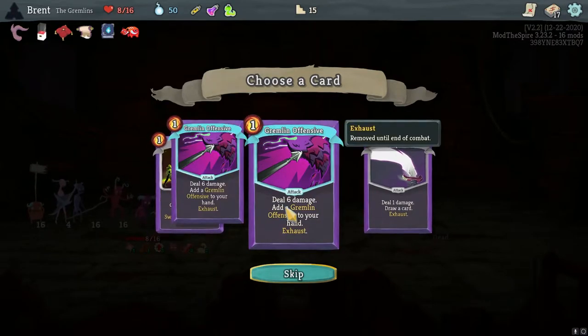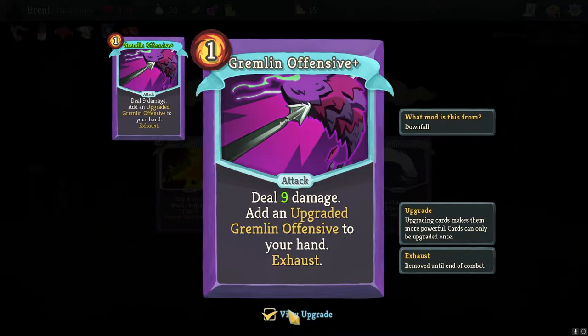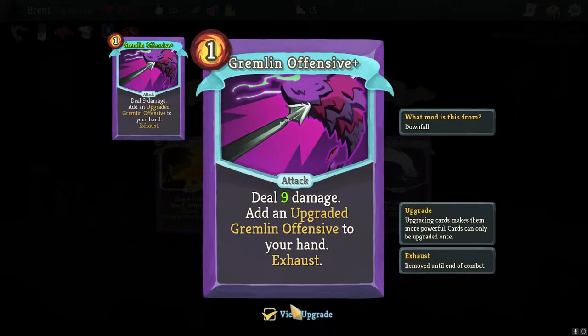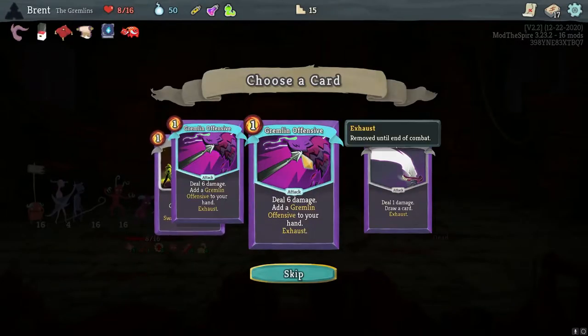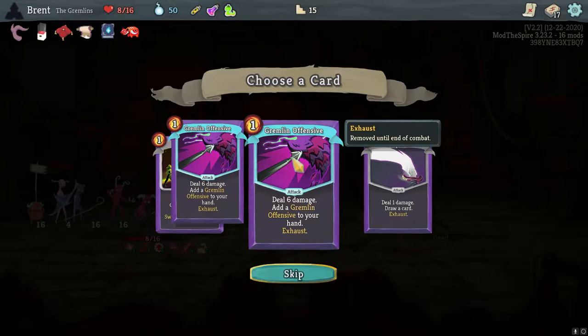This one just keeps adding another copy of itself to my hand. So as long as I have energy, I can continue to play it - six damage forever, or nine damage. That's actually pretty good. I don't know if I've ever seen this card. But is that better than Pinprick, which draws through our deck more? I think so.